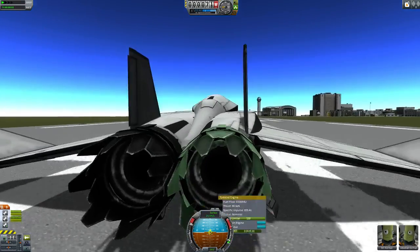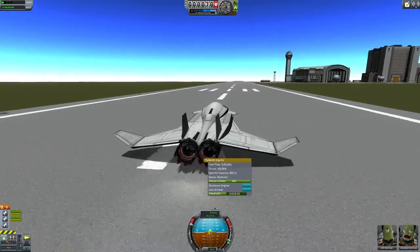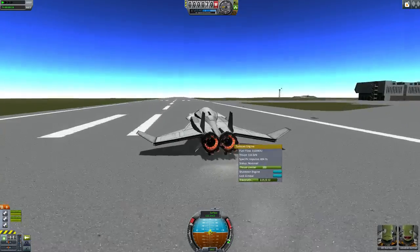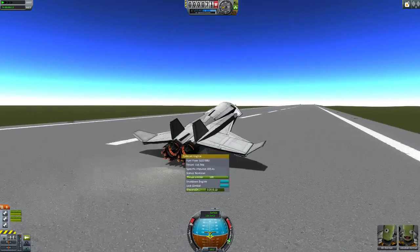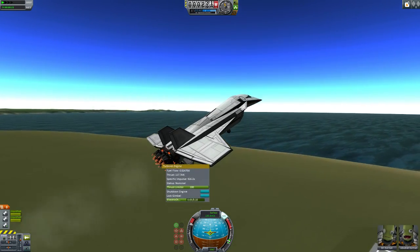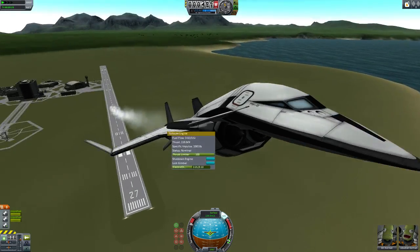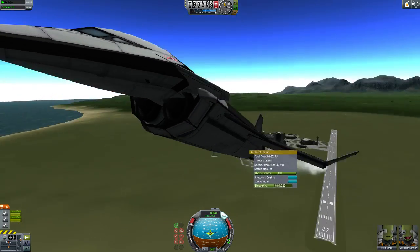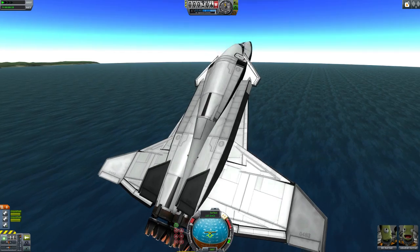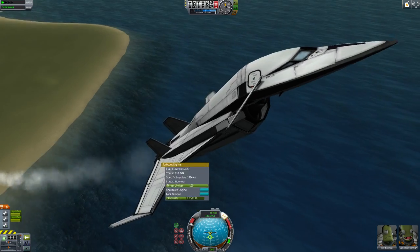I might want to use more engines on this — maybe clip more into this one — because the plane is pretty heavy. Thus far it seems to be pretty quick. Still working the balance out on this plane. Lock in the gear. As you can see, all these shapes are made using the new tools. Using this, you can create better shapes using fewer parts, which means better performance of your game.